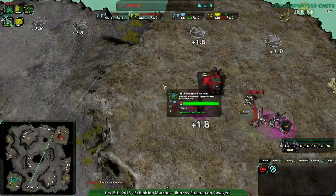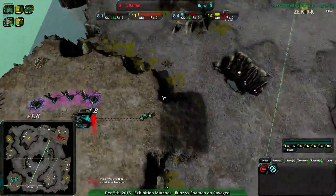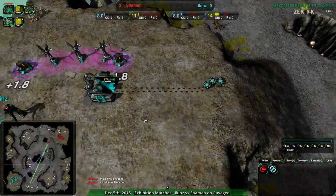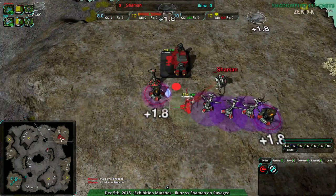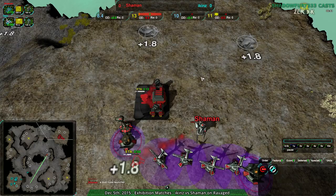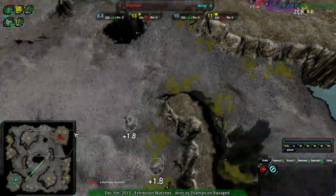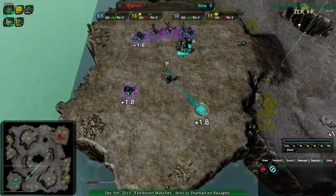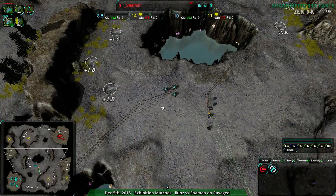Icons going for Shieldbot Factory, Shaman going for Jumpbot Factory — though not seeing them actually use any jumping units; puppies do not jump. Shaman is in a pretty solid starting position. Got their two metal, though a bit weaker than Icons right now. Icons are a bit more focused on metal, less focused on energy. Shaman trying to make sure they have enough energy to start out with.